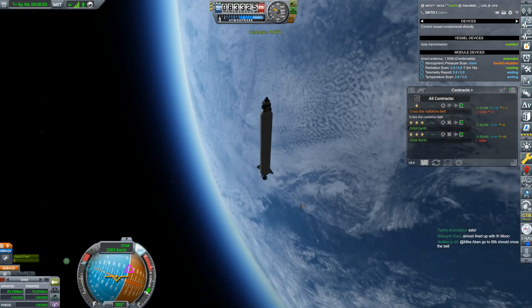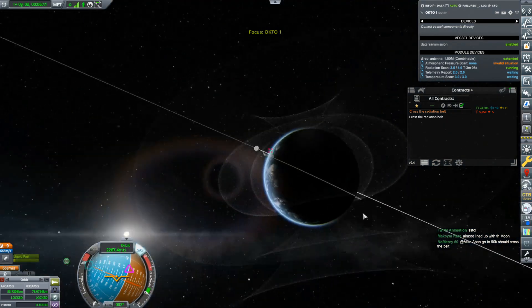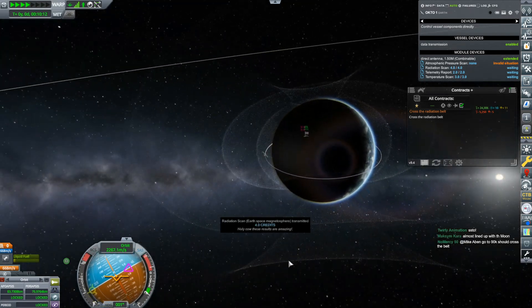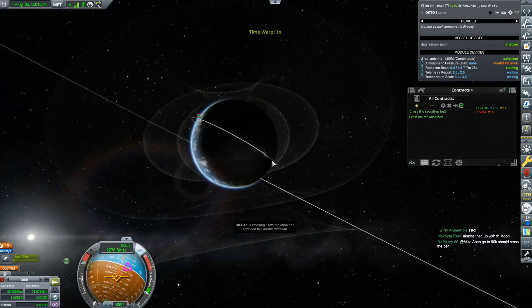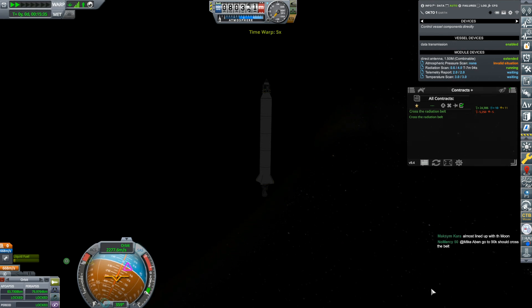At 90k we might just cross a belt anyway. These contracts just say 'cross the radiation belt,' and it looks like because we're coming close to a pole, we may just cross one as-is. The radiation scan is done — and yes, we just crossed the belt right there, dipping down low. We're now in the inner belt and collecting science. We didn't even have to change our orbit.